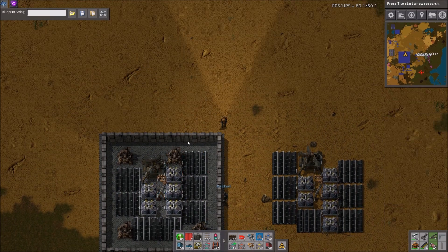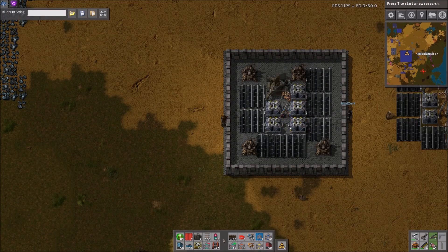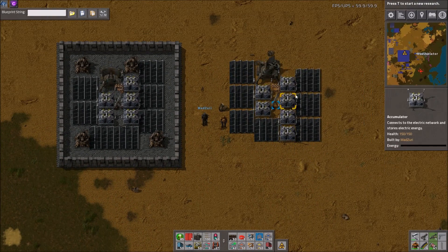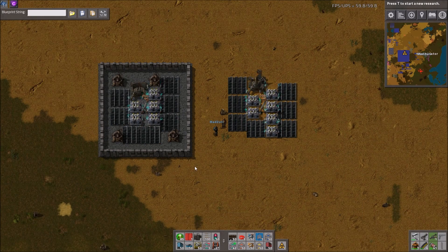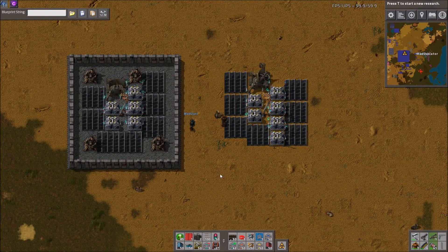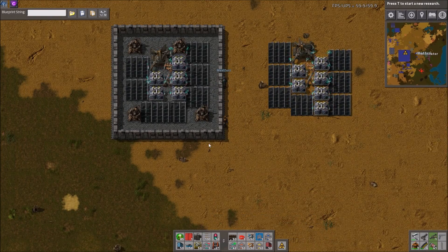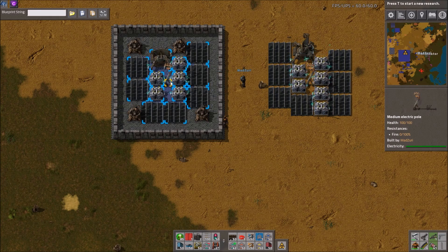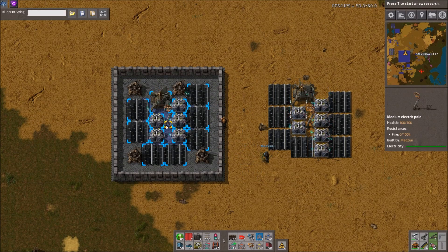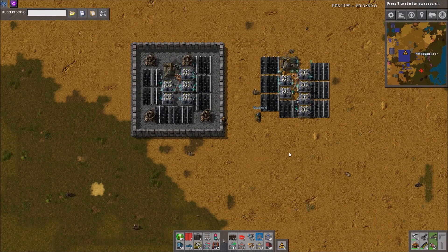These are pretty good — it has a radar, one power pole, which is quite nice. You can power the whole thing off of one. Some turrets, walls. This design is pretty similar, except for the extra accumulator. But the one on the left, the shorter one, it's about 83% uptime. So this one with only 5 accumulators is 83%, which is quite a bit lower — not nearly as ideal as the ones with the ratio we will show you down here.